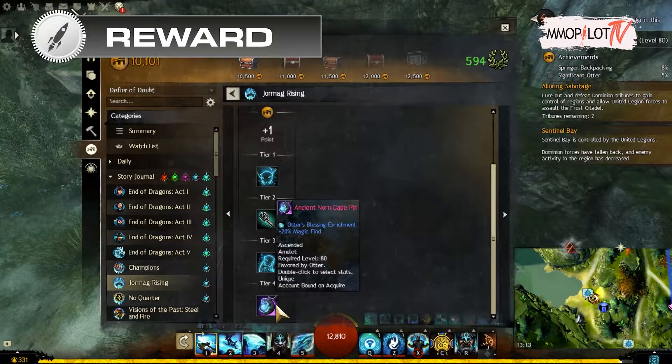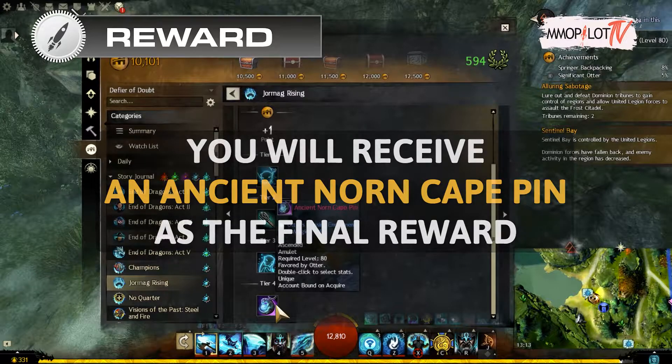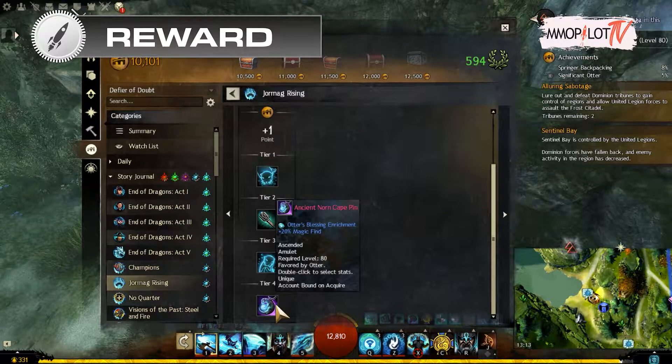After finishing the Significant Otter achievement, you will receive an Ancient Norn Cape Pin as the final reward. This ascended amulet contains the Otter's Blessing Enrichment. You can extract the enrichment using the Infusion Extraction Device, or simply salvage the amulet using an Ascended Salvage Kit — but that will destroy the amulet. After extracting the Otter's Blessing Enrichment, you can use it in any of your ascended or legendary amulets.